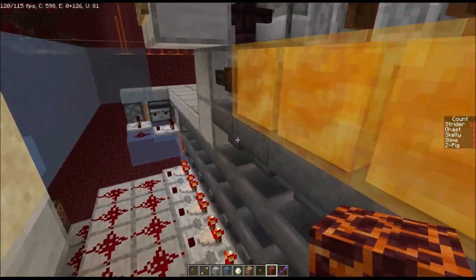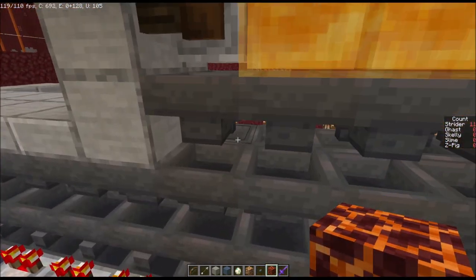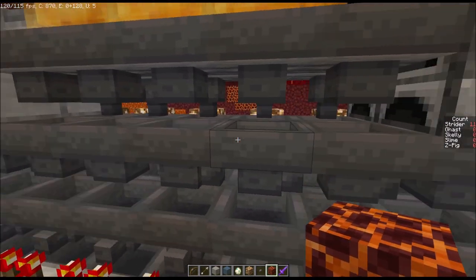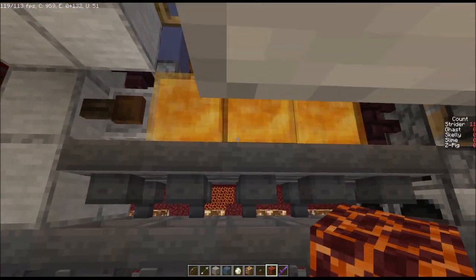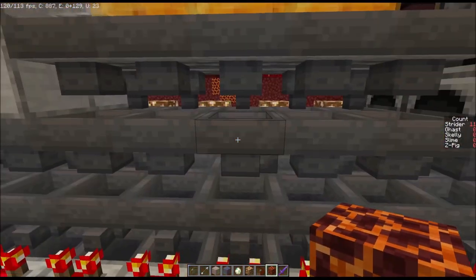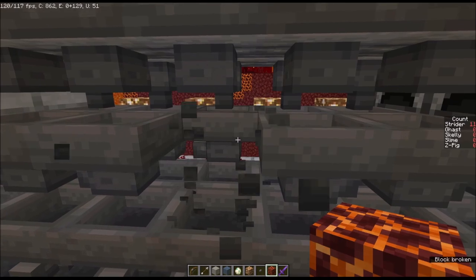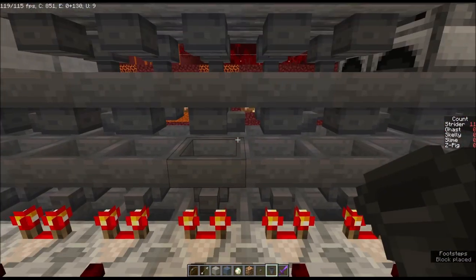I've broken up some blocks here so you can see we have five hoppers going across, which actually feed backwards into five more hoppers — those are your ten main pickup hoppers. Below them are more hoppers feeding out to the side. The midpoint is roughly in the middle, feeding that way and this way. The rows on the back do the same thing, actually feeding the opposite way, just to help distribute the drops as evenly as possible.